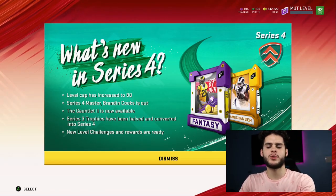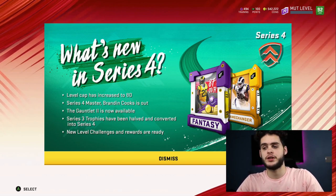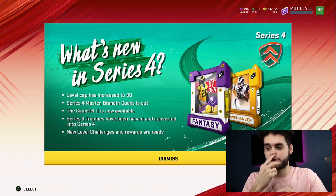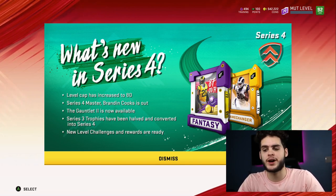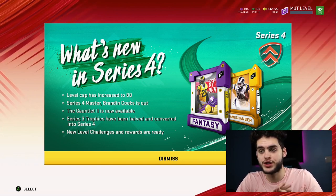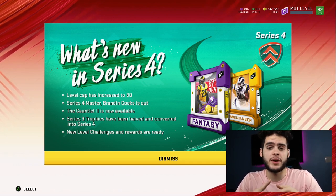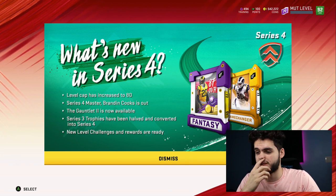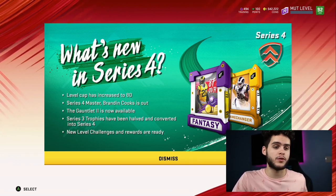Hey, what's going on everybody? It's Poodle back with another Madden Ultimate Team guide, and today I'm going to be going over what you want to be doing first with the new Series 4 update. There's tons of stuff to do — the Series 4 update is almost overwhelming. Now, you want to do a lot of this stuff as quickly as possible because we do have Zero Chill probably coming Monday. So you want to get a lot of this stuff done because it is Friday, and you have about two to three days max before Zero Chill starts and everything becomes a little too overwhelming.